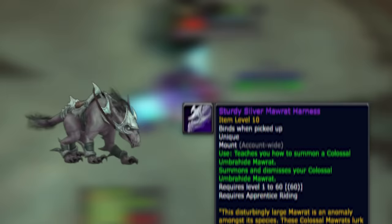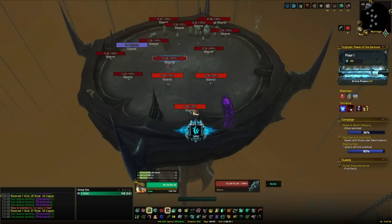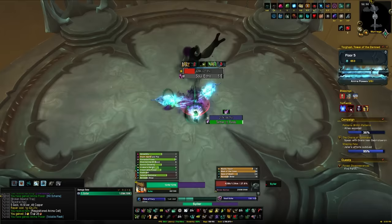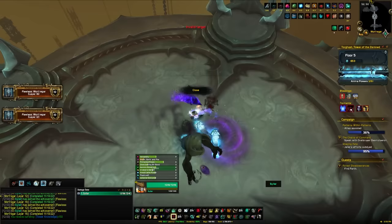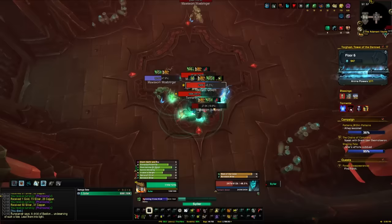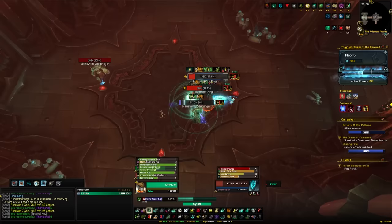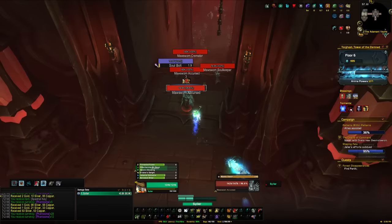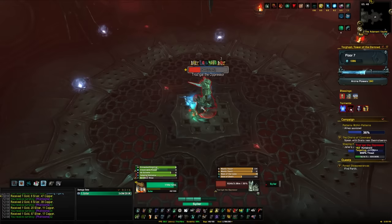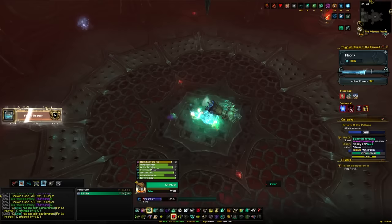Head into Torghast for the Colossal Umbrahyde Morat, learned from the Sturdy Silver Morat Harness. This drops from any end boss in layer 13 or above of a standard Torghast wing. If you have the Adamant Vaults perk unlocked and do a flawless run, the Adamant Vault end boss also has a chance to drop it — giving you two chances back to back. Runs are very quick now with current gear. Community reports suggest most people get this within 10 to 30 runs, making it very reasonable to grind.